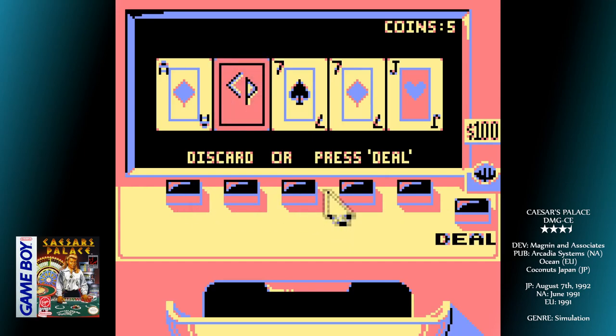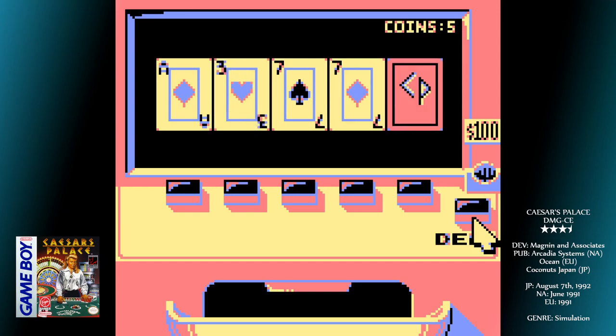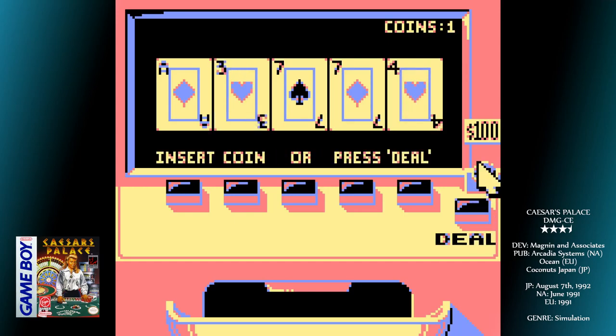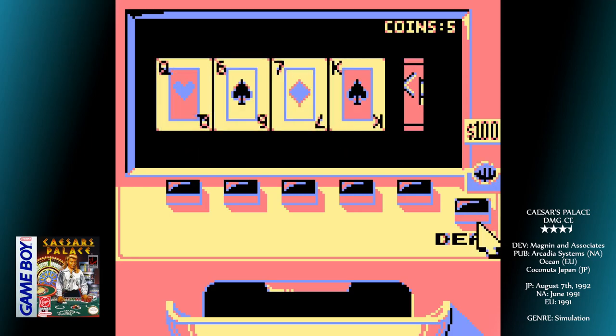Your kitty is doled out to you in 1, 5, 10, 25 and 100 dollar chips, but you can swap them about easily if you'd just like to whack a few hundreds down quickly.